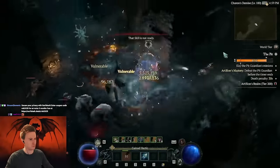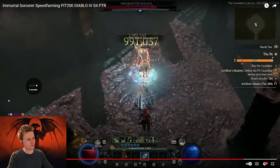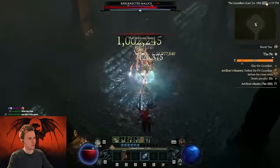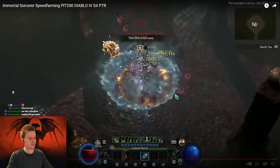You just port on it, boom boom, everything dies. The boss fight at level 200 is also extremely fast. Every time this thing procs it hits for like 50 million. So yeah, it's pretty insane.